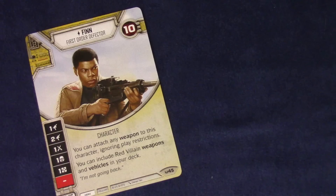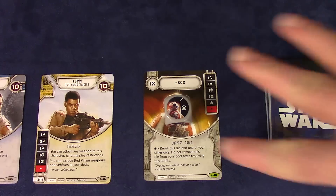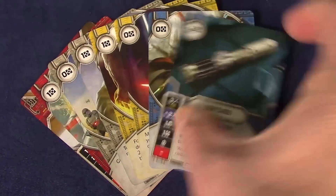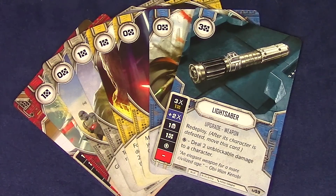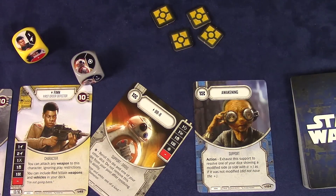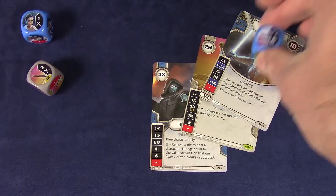Many of the standard CCG core concepts introduced in previous games like Magic the Gathering are present in Star Wars Destiny. For example: characters that have the capability to inflict and take damage, using cards by exhausting or tapping them, cards that come in a variety of colors which add restrictions to deck construction and add synergy to certain card combinations, support cards that are played on the table similar to Global Enchantments, and cards that can have upgrades played on them, like Local Enchantments.